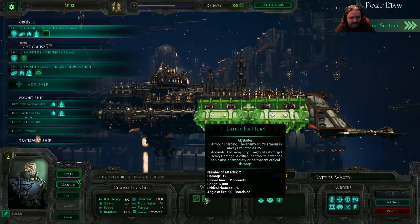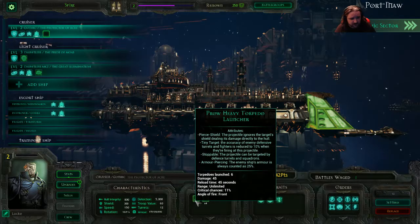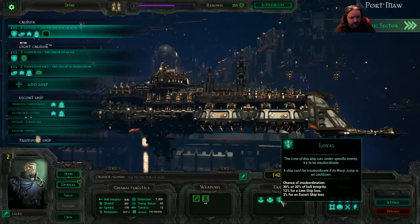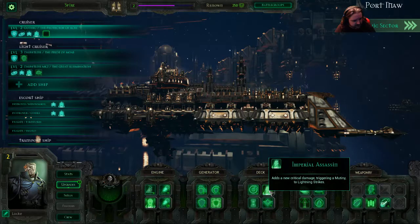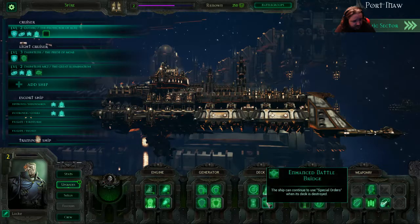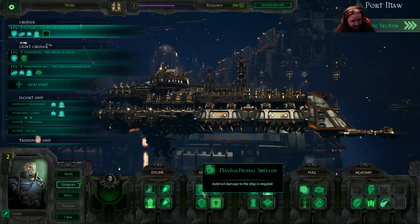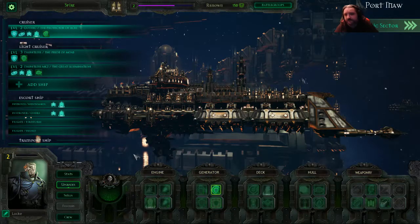Lance battery — so we are firing lots of lances. Reload time: 12 seconds, that is kind of long. Prow heavy torpedo launcher. We need to put this on something. Adds new critical damage, triggering a mutiny or through lightning strikes — that's nice. Improved auger array. Advanced cocky tage. Navigational shields — damage to the ship is negated. Reloading speed of shield improved by 50%. That works, I like that.